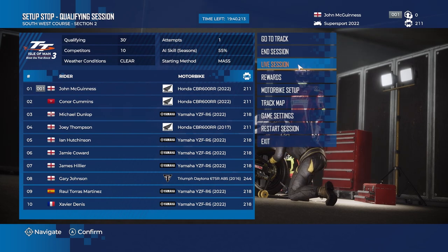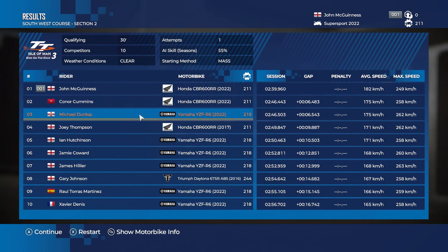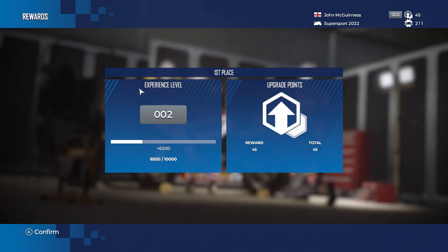So there we are — six seconds ahead of Colin Cummings in second and Michael Dunlop in third. The AI is obviously a little bit low but I'm just playing around with it. Six seconds isn't unreasonable on a road course — there are massive gaps between riders especially when they start 10 seconds apart. I'd probably only want to go up a few percent and that's probably one of the easier tracks. We've gone up to experience level two and we've got 45 upgrade points — nice.